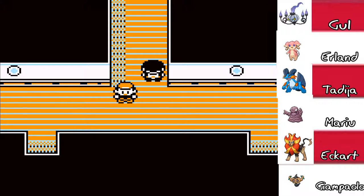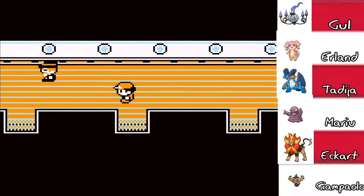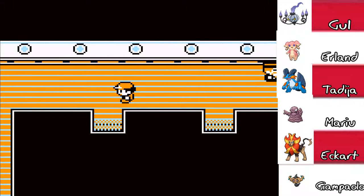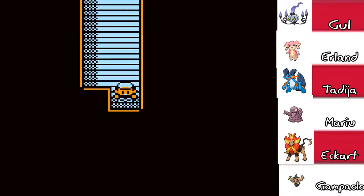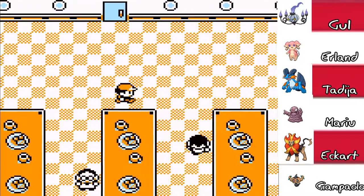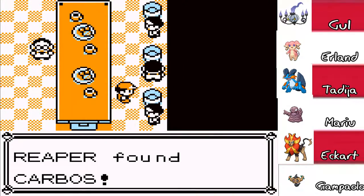Anyway, we're aboard the SS Anne, and I did some research and found that some of these rooms house more useful things than others. We're gonna head down to the kitchen — not to get some delicious meals, oh no. We're picking through the trash.